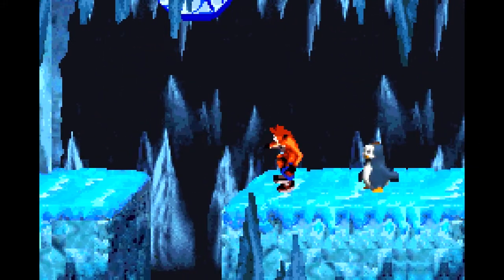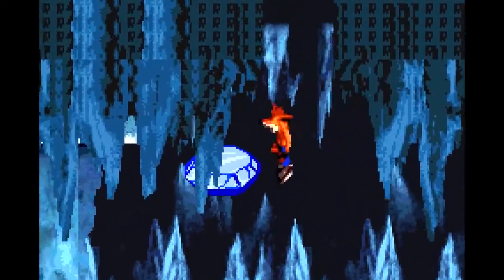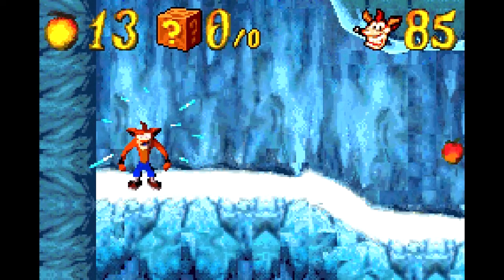But to get up there, we're going to need a little help from this penguin. Bounce on his head and then do a double jump, and you should be able to get up to the platform. You can't just jump up to it.